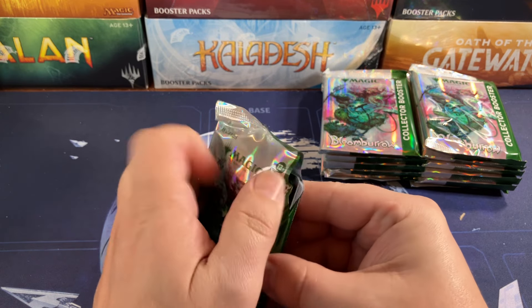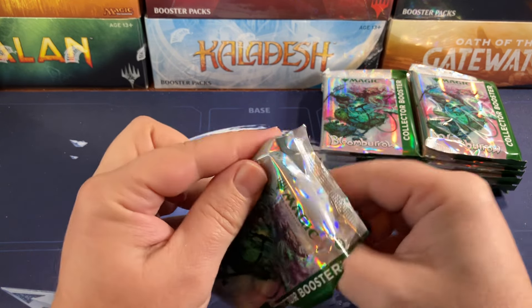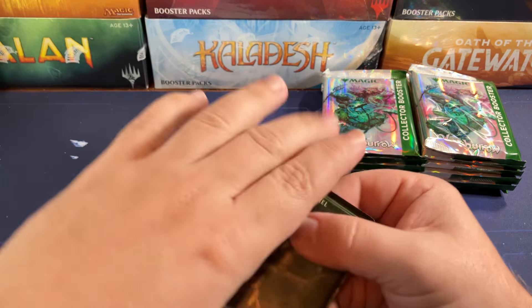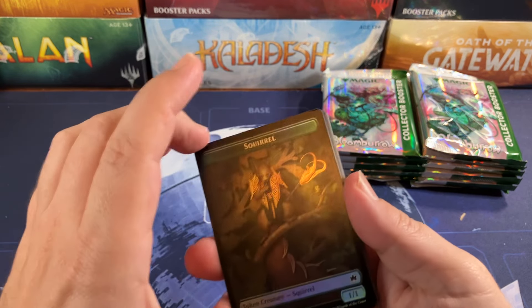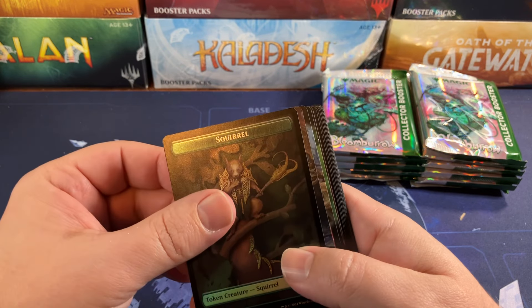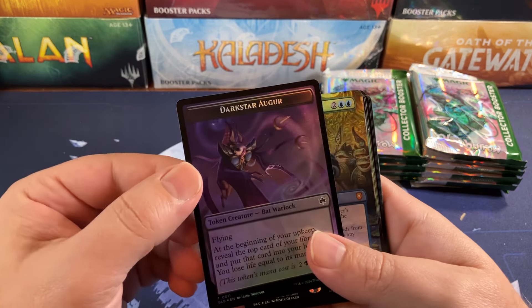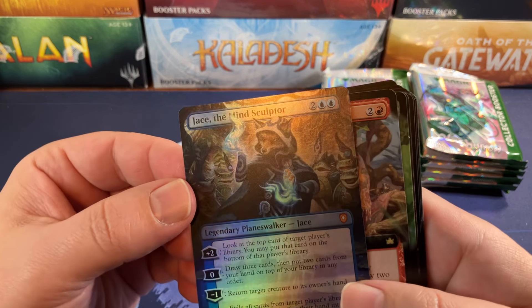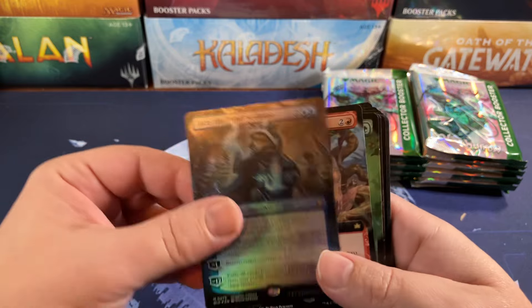There are a lot of complaints about the quality. We've had a couple customers that bought collector's boxes and found that every mythic had dings in them — chunks missing from the card. Squirrel and Dark Star Auger and Jace right out of the gate — Jace the Mind Sculptor — so that's a decent little hit to start off.